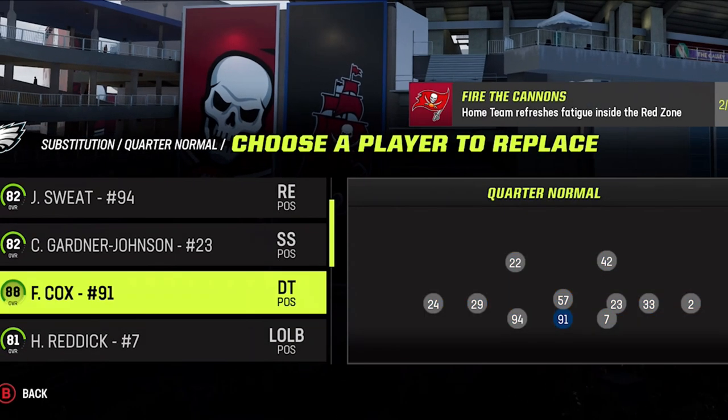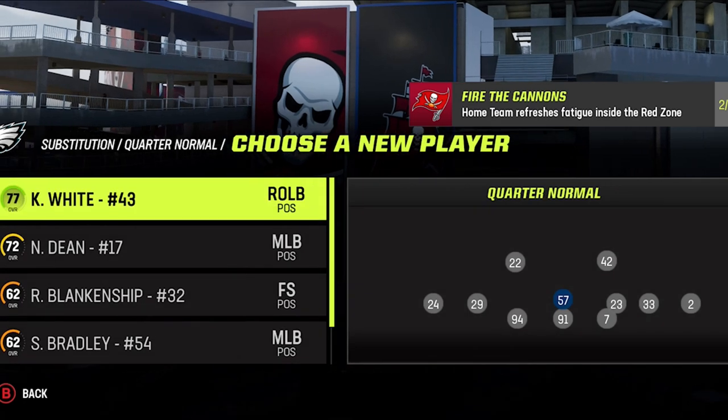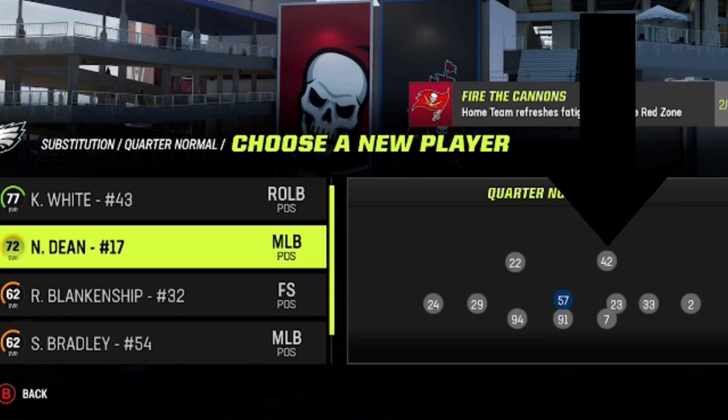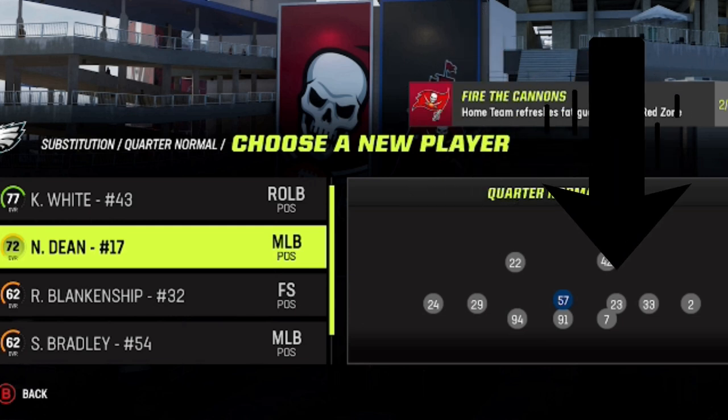I'm only going to make one personnel adjustment to start, and that is to put my fastest user middle linebacker to the middle linebacker spot, which is usually N'Kobe Dean — mostly because I'm an Eagles fan. If you want a better pass defense, you can always put a safety here, but that will make your run defense less effective as you already have a lot of smaller defensive backs on the field. It's also a good idea to have your best man coverage cornerbacks or safeties at the safety spots, while your fastest players who are not good at man coverage go in the blitzing spots.